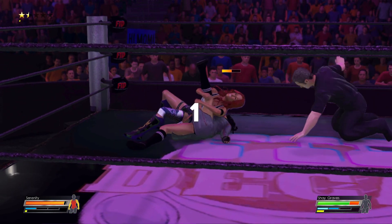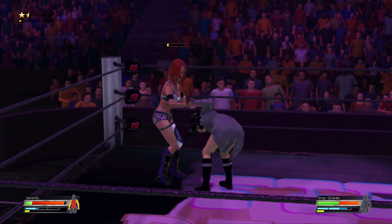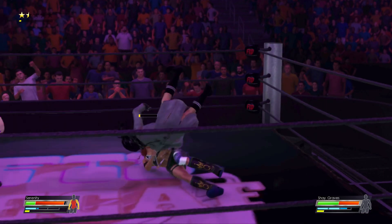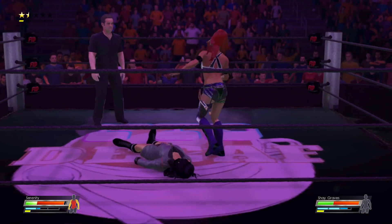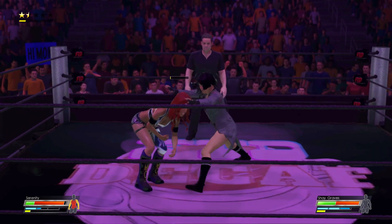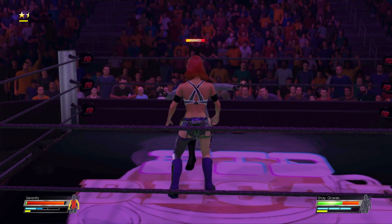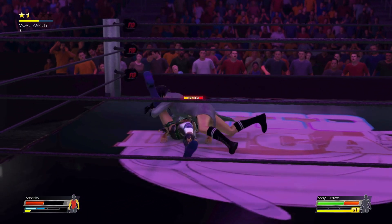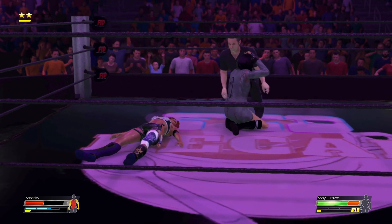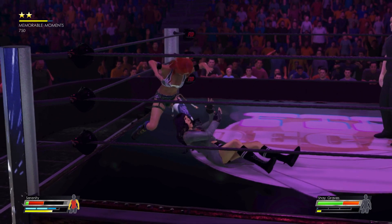Moonsault and a kick out at two. As you can see, the kneepads on Serenity repping the Sonics — you got the three X's. This time she misses the moonsault; Shay Graves had it telegraphed. Brushing Leg Sweep, and now she's got her stunned, targeting her leg and her knee. Kick out at two by Serenity. And it looks like she reverses the submission hold by Shay Graves.